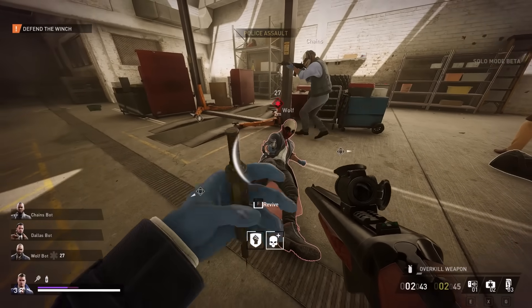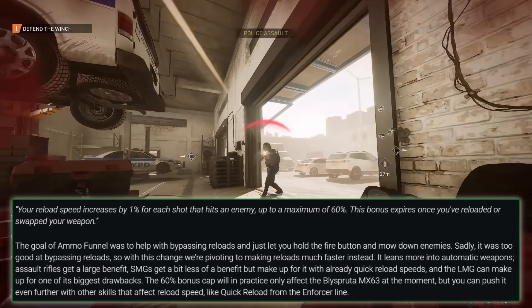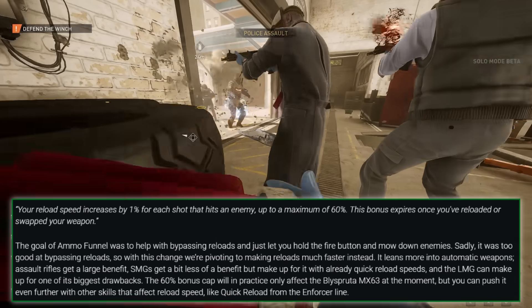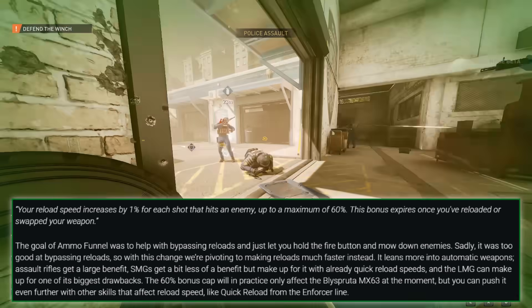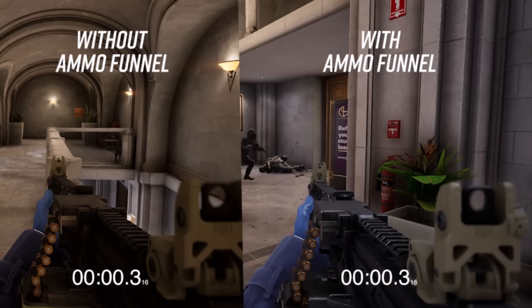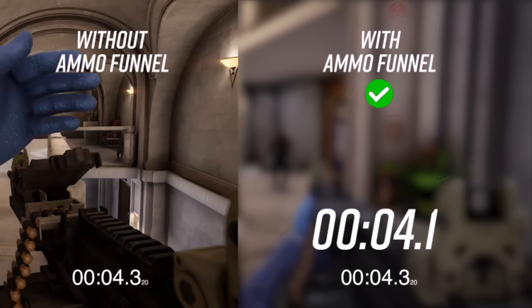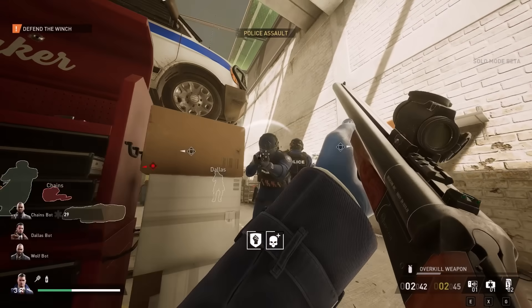As for the replacement skill, new Ammo Funnel states your reload speed increases by 1% for each shot that hits an enemy, up to a maximum of 60%, with this bonus expiring once you've reloaded or swapped your weapon. Evidently, this is there to try and balance the LMG, which was just soft-nerfed by this change. Faster reload is fine.